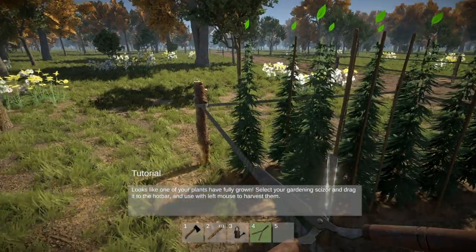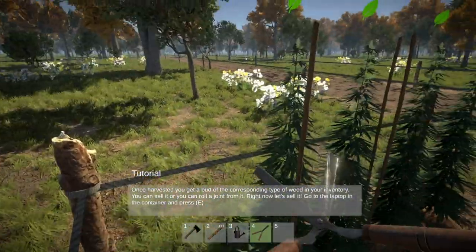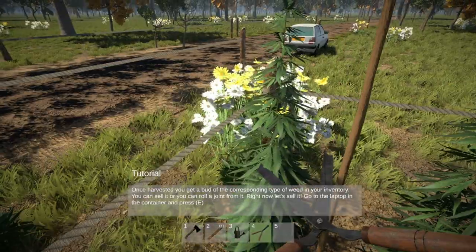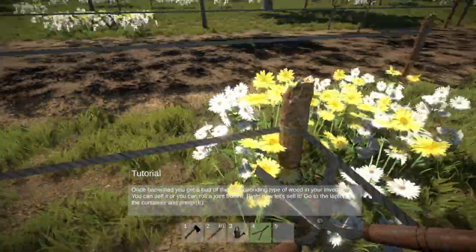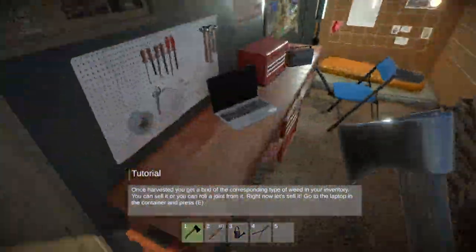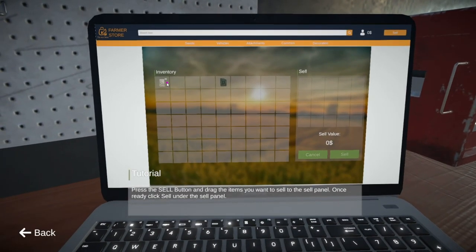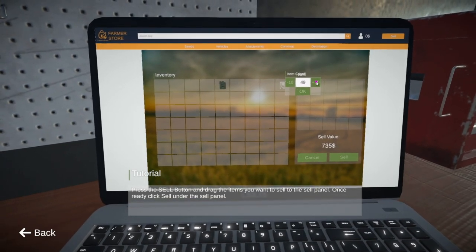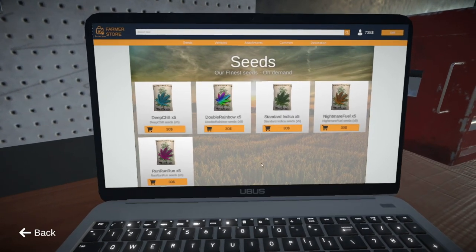I think we're pretty much there with these now, which is good because we need the money. Let's cut some of this down and go to the shop to sell. They gave us 49 this time — they have reduced the amount we make per crop, which I like. We're not going to smoke any of it just yet.